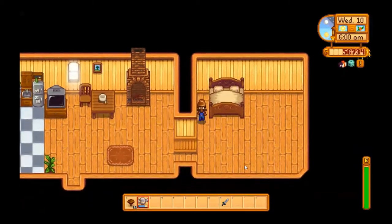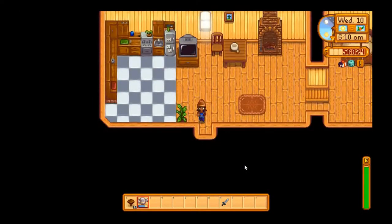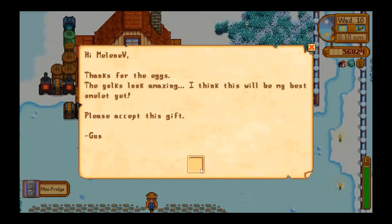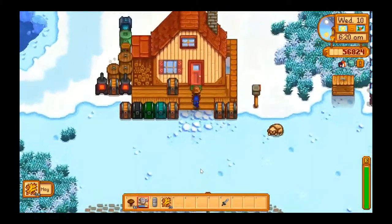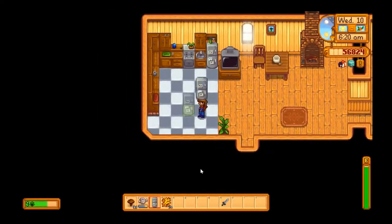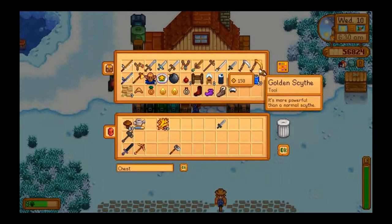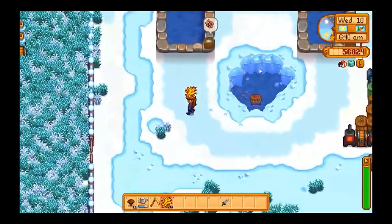I need to start selling off some of this stuff — maybe I'll sell some of the cheese I'm stockpiling in the barn. Oh, it's Sebastian's birthday! We gotta get Sebby a present. Let's check the mail. Oh, and Gus sent us a little fridge — thank you Gus! And Marnie sent us some hay. I think usually when Marnie sends hay it's a good indicator that you should go refill your silo. I'm going to grab up my sickle right now and head over to the silo and stick these ones in.